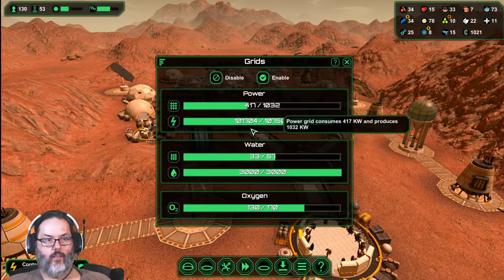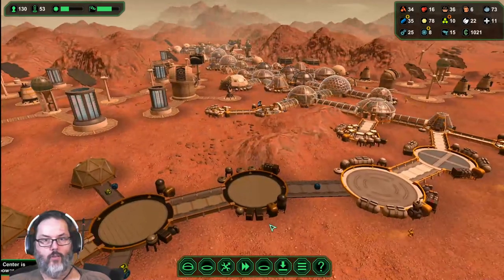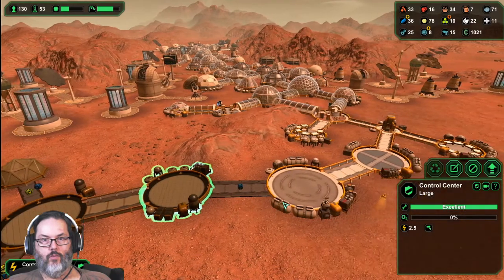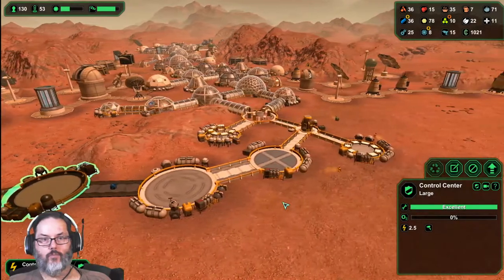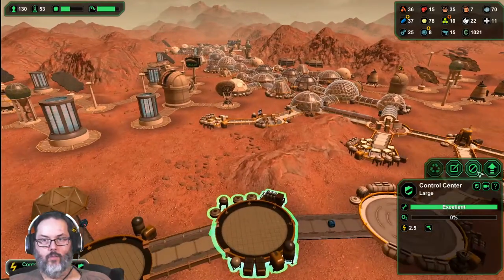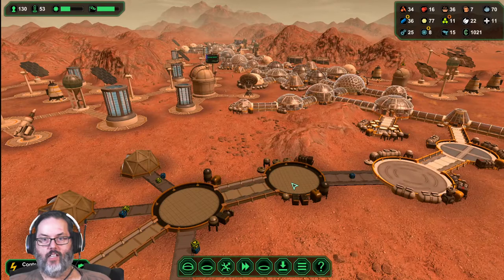I mean we're generating a shit ton of power. How the hell are we out of power? Well I'll power them down but that makes no sense.